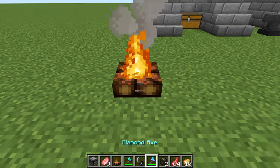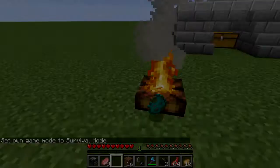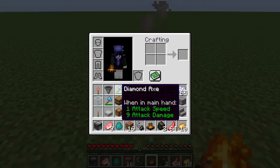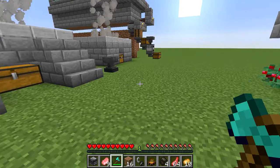The other thing is, if you try to pick up a campfire with anything other than a silk touch axe — I forgot, I'm in creative mode — if you try to pick it up with anything other than a silk touch axe, it'll drop the campfire. But if you place the campfire and try to pick it up with this diamond axe, all you'll get is two lumps of charcoal.